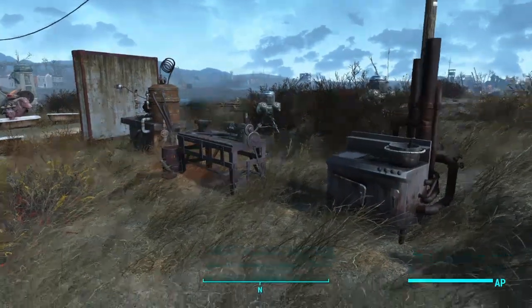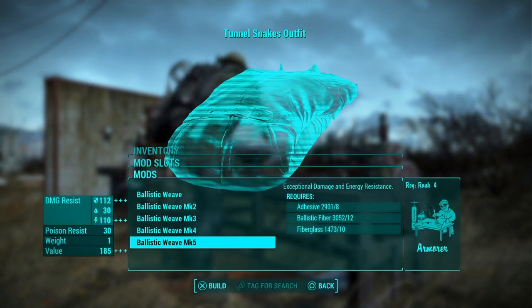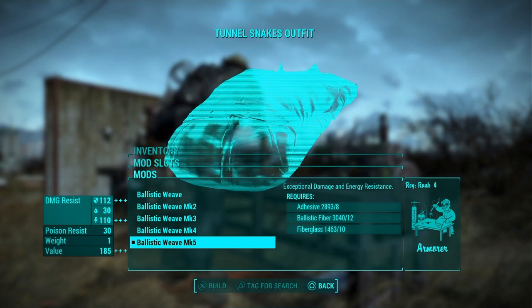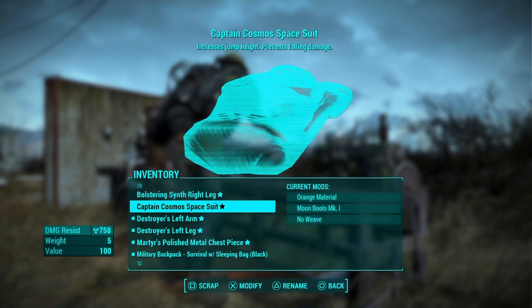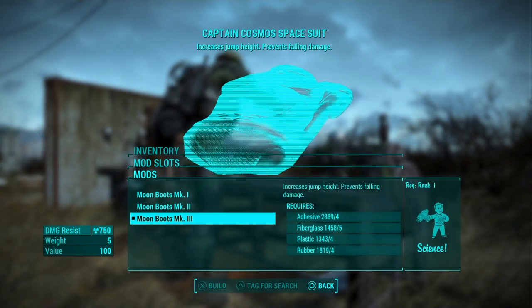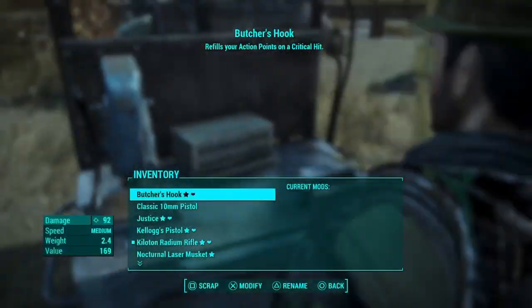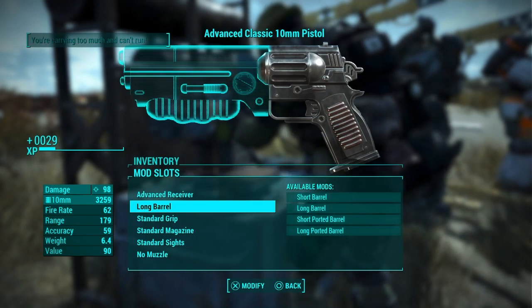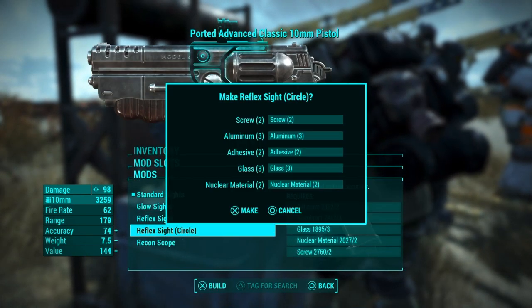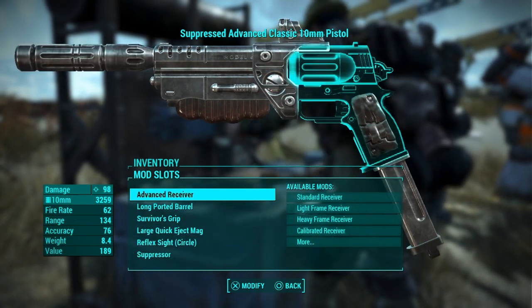Let's go and see what the Tunnel Snakes gear can do. Let's see if we can put any armor on it — we can put ballistic weave, which is a good thing. Always want ballistic weave. So now we have 112 damage resistance and 110 energy resistance. There's also the Captain Cosmos space suit — we can put on really any material. I'm going to stick with the main ones. We can put on moon boots, which prevent falling damage and increase jump height, and ballistic weave.